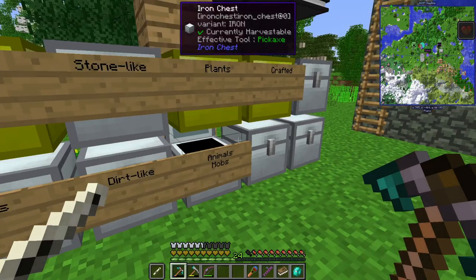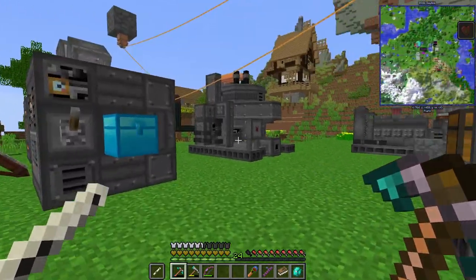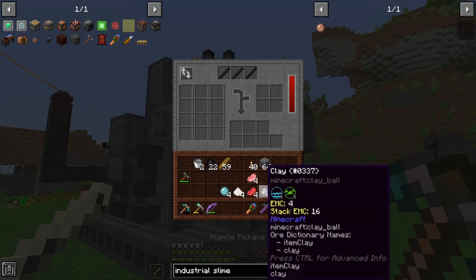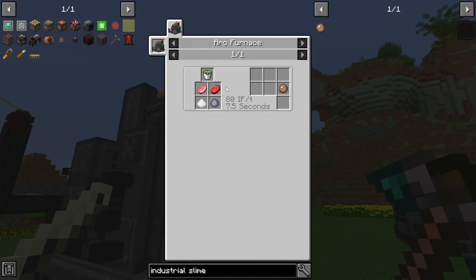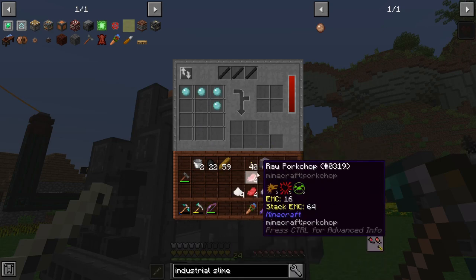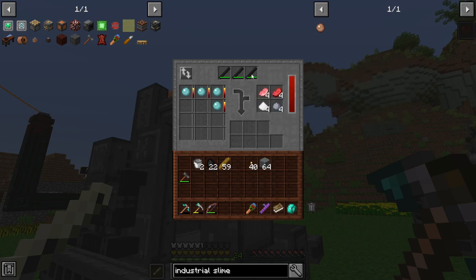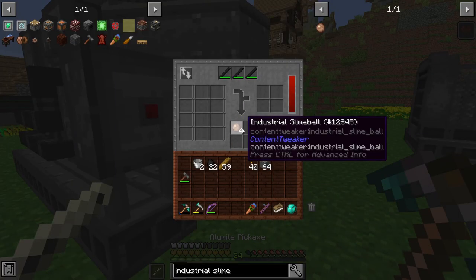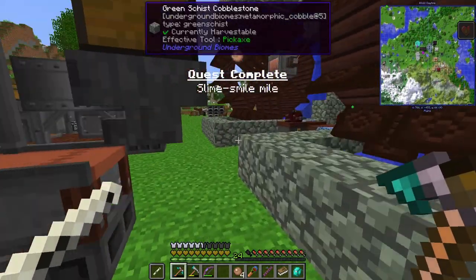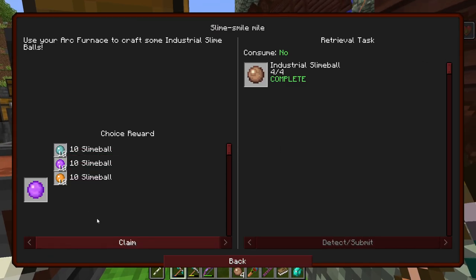Pork, beef, salt, clay — so some of our little piggies have to die. One little piggy dropped four pieces — dropped one more, and your friend didn't have to die. That's some victim blaming, blaming the dead pig for not giving enough meat, but you know, can't stop me. Our arc furnace — the first thing we do is make slime balls. Standard durability electrodes, unfortunately, so they won't last forever. There we go — four industrial slime balls.